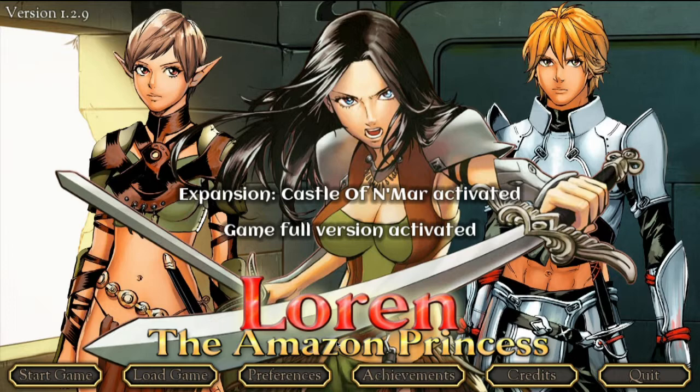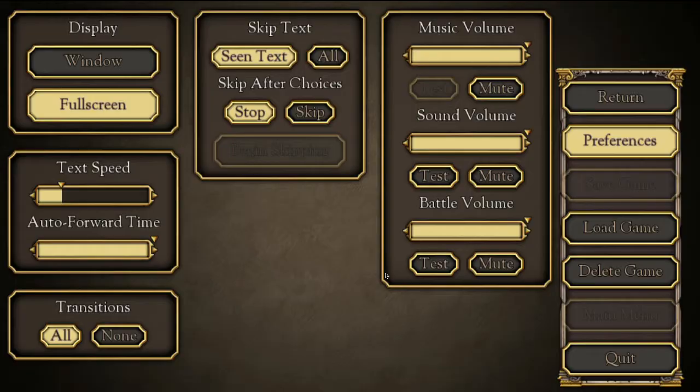It carries some visual novel elements as well as an RPG, and I would like to see how that works. But before that, let's go to the options menu. I'd like to change the music — as always, it's a bit loud. Battle volume — might want to decrease that a bit, maybe.